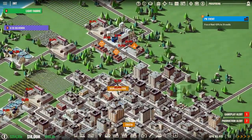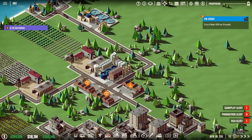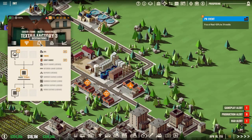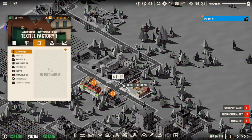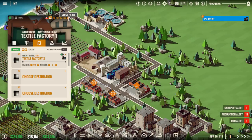Once the light fabric is researched, we can put it to our city, which will be very nice because it can start producing instantly since we have a lot ready. Set the destination to the contract — boom, started.